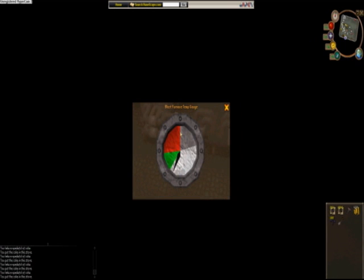You can see the temperature here. When it's in the green zone, it's good to smelt. You have to get it into the green zone without getting it to the white zone or the red zone, because if it hits the red zone it will overheat.